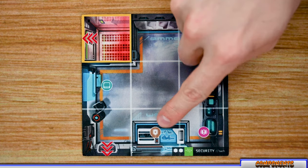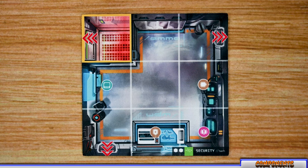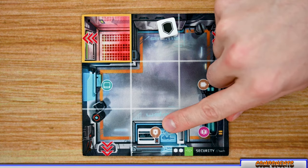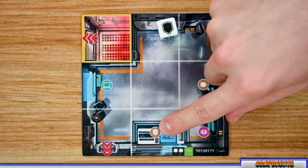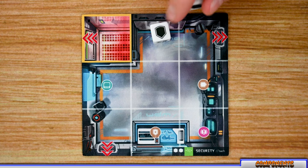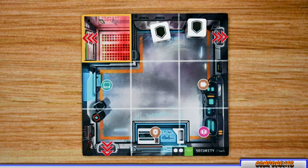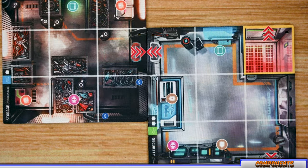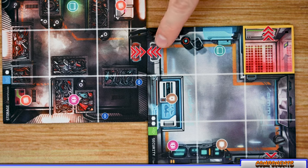Rooms also have security icons. Rolling a security symbol places a security bot in that room; asterisk icons mean you must deploy one there at the start. Letter icons (A, B, etc.) indicate placement priority when multiple bots are rolled — highest letter first. When two rooms are connected with doorways on both sides, unlocking one door also unlocks the other side, so you don't have to unlock both doors.